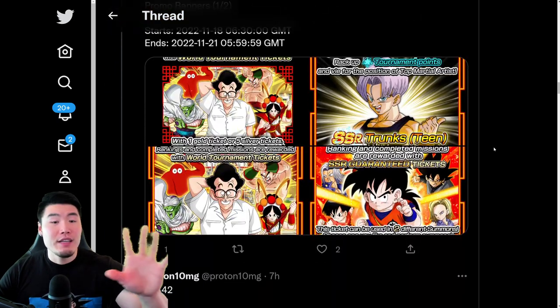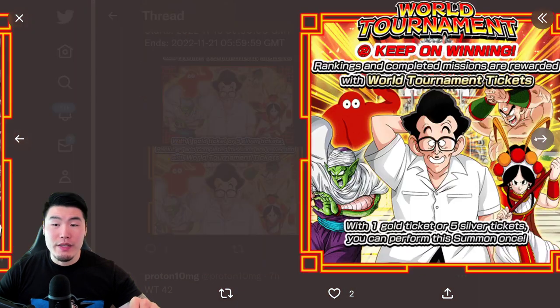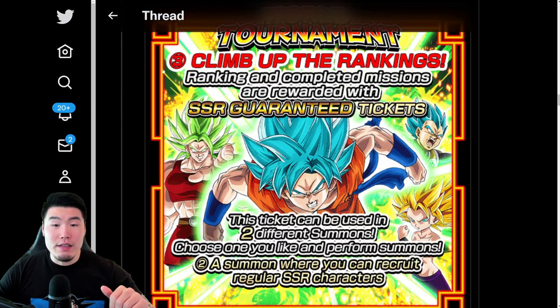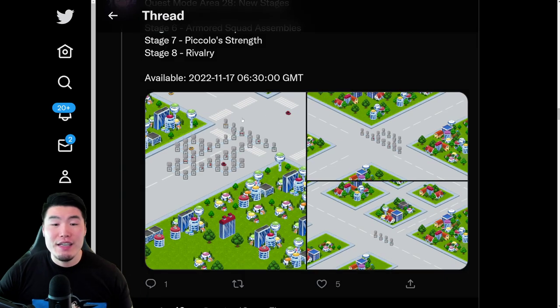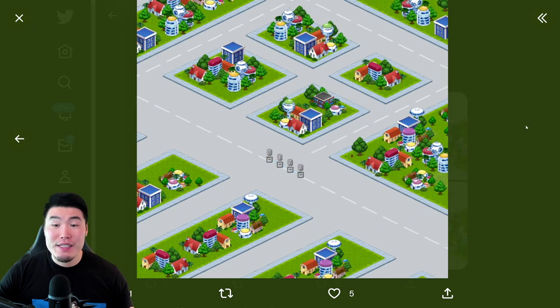We also have your standard World Tournament Promo Banners right there. You guys can take a quick look. And another banner right there. And then we have the new stages for Quest Mode, Area 28, Stages 6, 7, and 8. Here's a quick look at those maps as well.